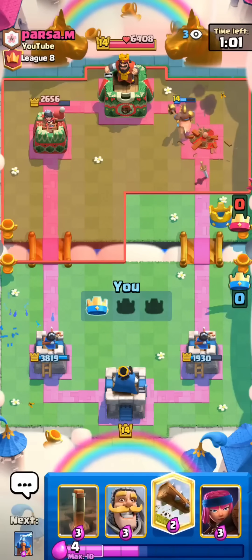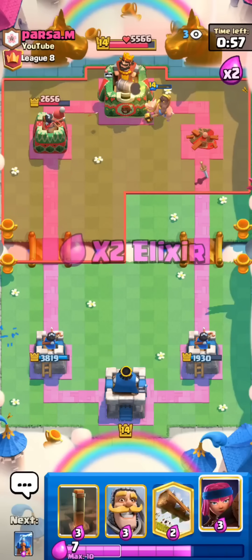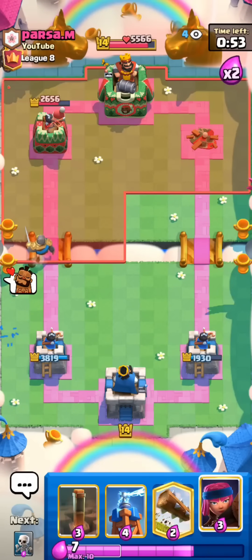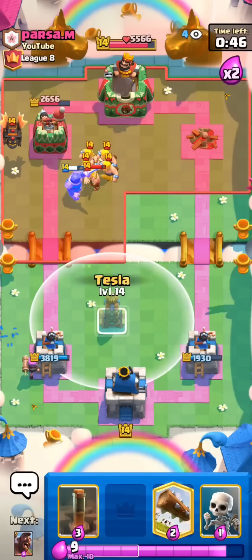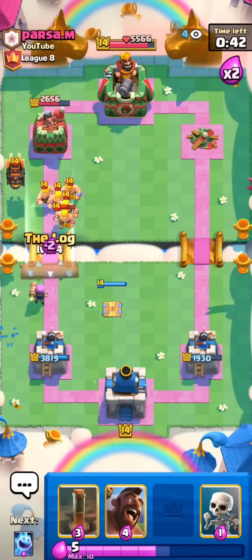Really good start. By the way guys, we do have Knight in this deck as well. Knight did receive a 3% HP buff, definitely a bit better than before. I'll go for the Knight now for some pressure. He will Lava in the back. I'm going to go for the Firecracker. We basically just have to defend this big Lava push now to win. I'm going to go for the Early Tesla and I'll Log all of this away.